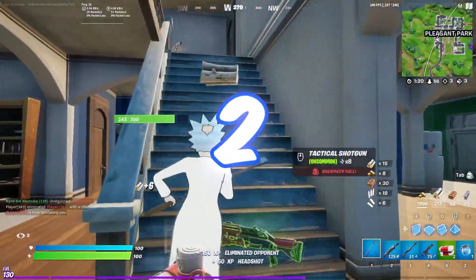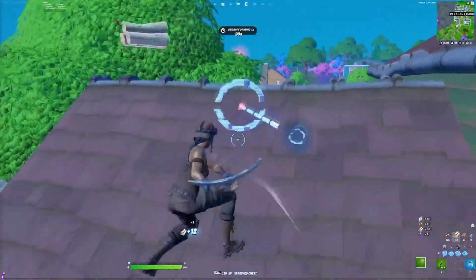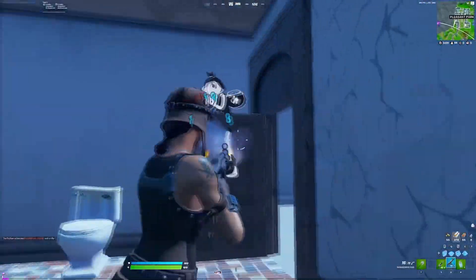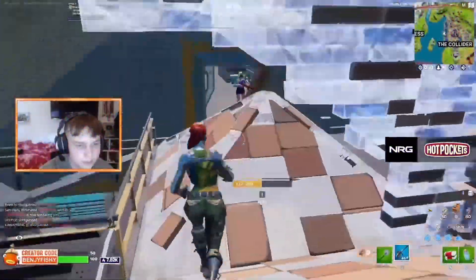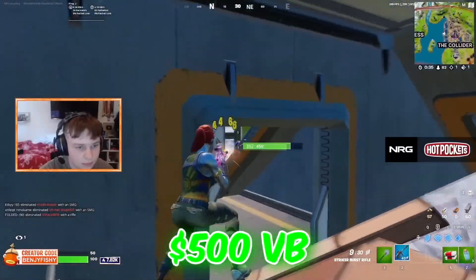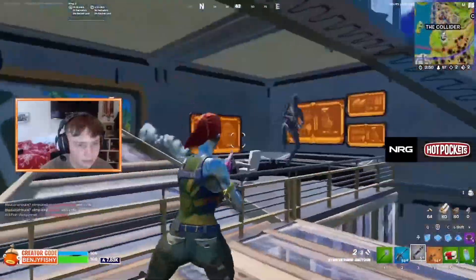That takes us to the number 2 position, and we have the Ice Breaker. The only reason the Ice Breaker is finishing up higher than the Star Wand and the Reaper is because of how popular this pickaxe is in Fortnite today. It has very quickly become the most popular and try-hard pickaxe in the game. It looks so good and it's going to work with all of your favourite skins for such a cheap price of only 500 V-Bucks, so if you guys don't already own this, chances are you will be able to pick it up over the next few weeks.